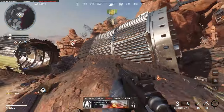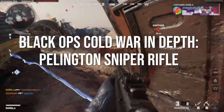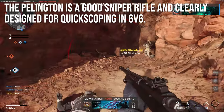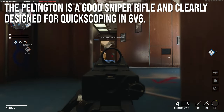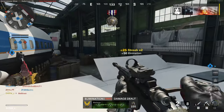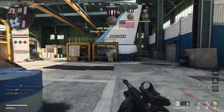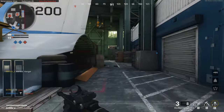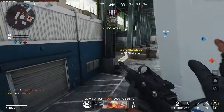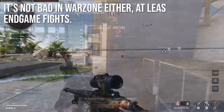Hey guys, Drifter here. Welcome to Black Ops Cold War In Depth. In today's episode we're going to be reviewing the Pellington sniper rifle, which thankfully was quite easy to play with. The Pellington is a good sniper rifle, clearly designed for quick scoping in 6v6 or at least fast sniping. I'm usually really bad at sniping in Call of Duty games, but in Black Ops Cold War sniping is relatively easy, so even I was able to get good gameplay for today's In Depth.